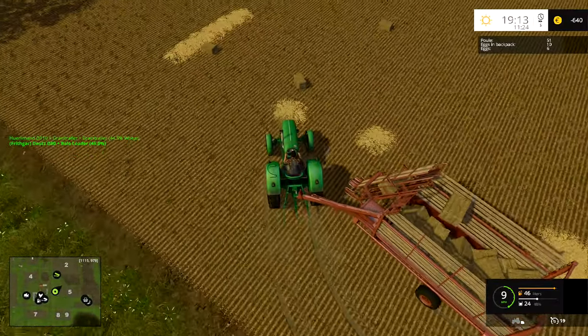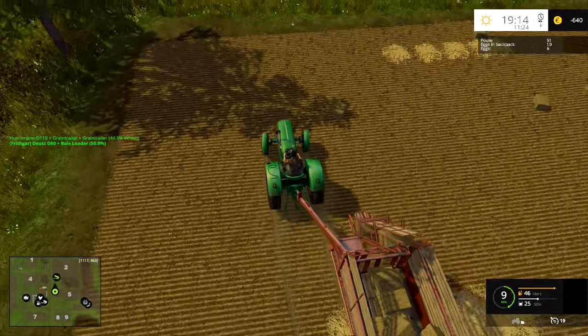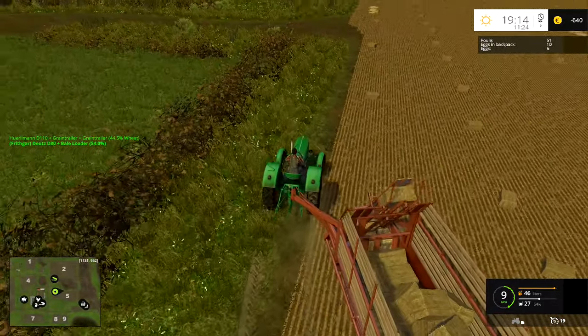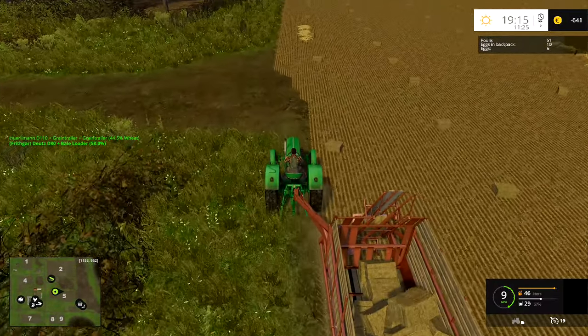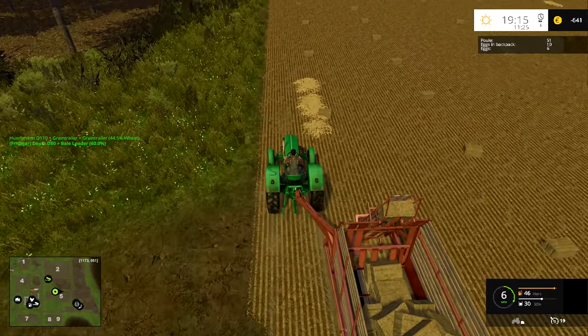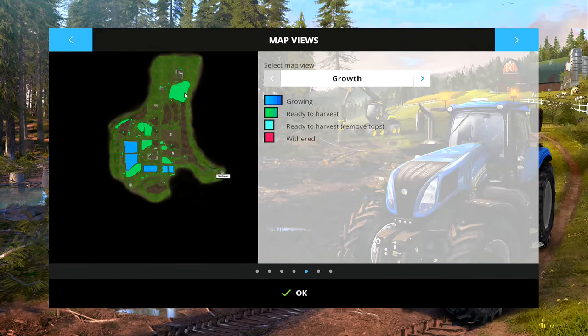Our seeder drill has finished, so we're going to need to spread fertilizer on that field. We don't have any slurry or manure available because we don't have any cows yet, so we're going to have to buy in some fertilizer. On top of that, we've got some crops still growing — let me show you on the map. We've got growth on that one, that one, and that one. Some of the others are fully grown, although some of that is grass actually.